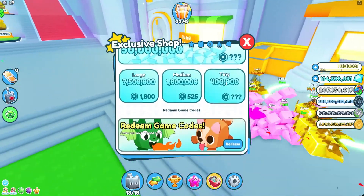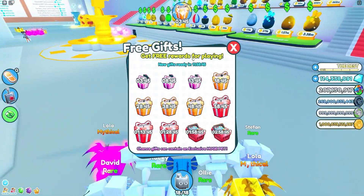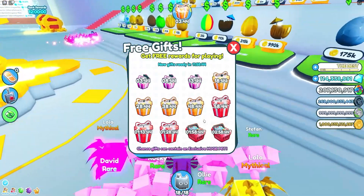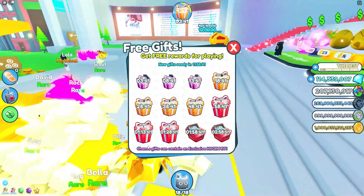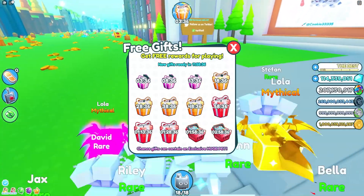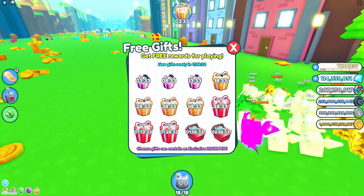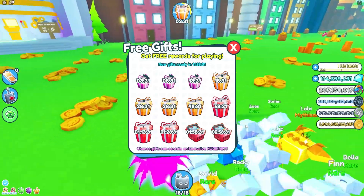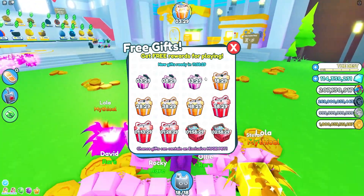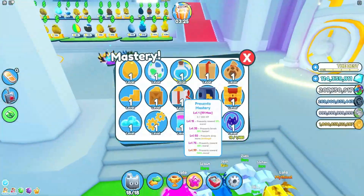There's a new gift button in the top right — you earn free gift rewards by playing. It says gifts can contain an exclusive huge pet. So if you play for about three hours straight you'll get those gifts, which is awesome.